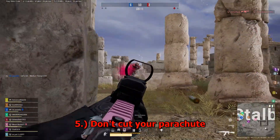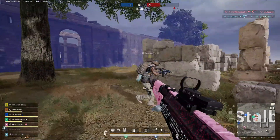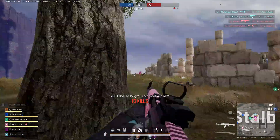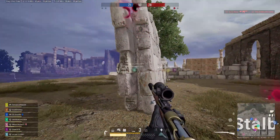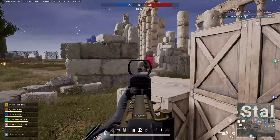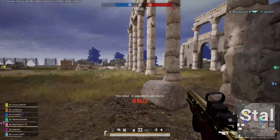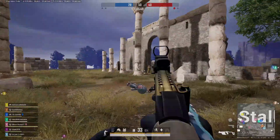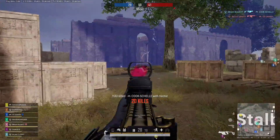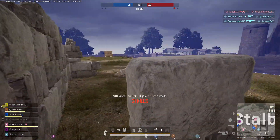Tip number 5: Don't Cut Your Parachute. During the beginning of the game, everyone will be parachuting to a certain area of the map. A lot of people like to cut their parachute because they think they'll be the first to touch the floor and grab a weapon. However, this isn't necessarily the case. When you cut your parachute, there's still cut lag from when you cut it to when your feet touch the ground, and you'll be stunned when you do hit the ground. If you don't cut your parachute, you'll be able to run right away or do a tumble roll, which is still faster than dealing with that cut lag.